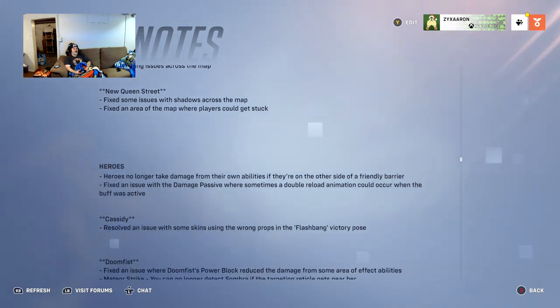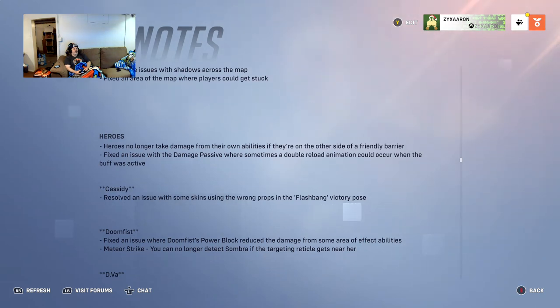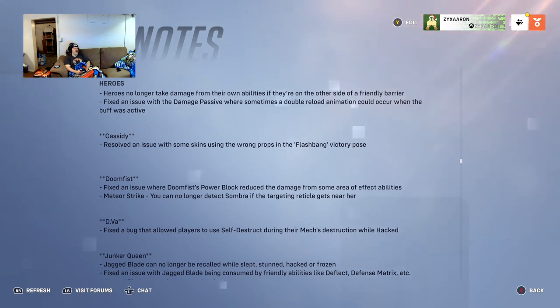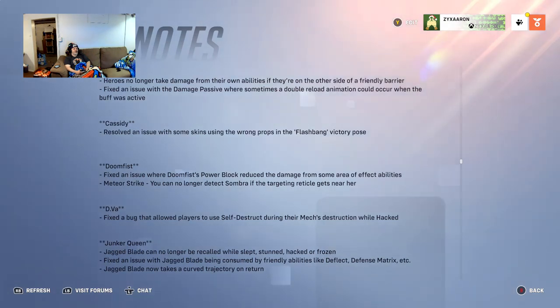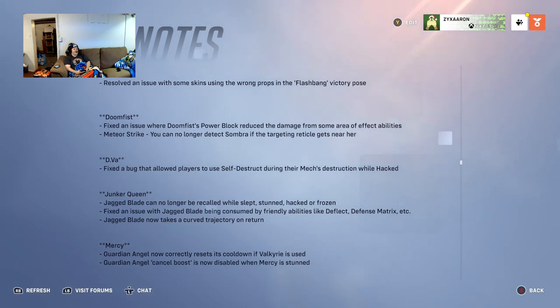Heroes will no longer take damage from their own abilities if on the other side of a friendly barrier. Fixed an issue with the damage passive where a double reload animation would occur when the buff was active. Fixed some skins using wrong props. Doomfist Power Block now reduces damage from some area-of-effect abilities. Meteor Strike can no longer detect Sombra if the targeting rectangle gets near her. D.Va: fixed a bug that allowed players to self-destruct during their mech's destruction while hacked.